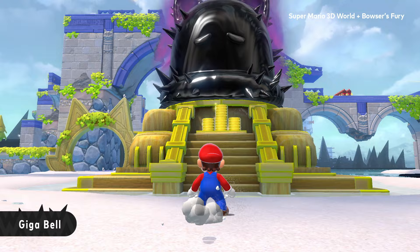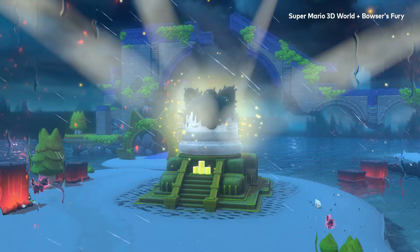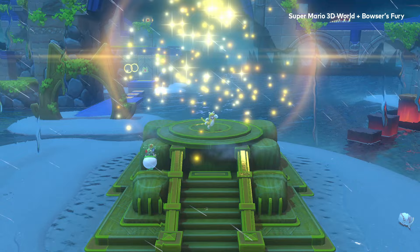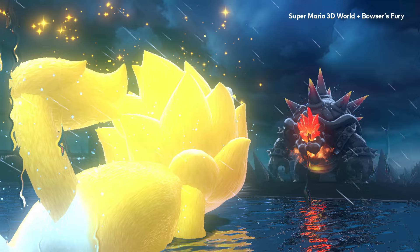If you wish to defeat Fury Bowser, you must claim the might of the Giga Bell. Behold — when the monster appears, it triggers an awakening in the Giga Bell. By gathering the cat shines, Mario has broken the seal on the Giga Bell, allowing him to transform. Fight fire and fury with Feline So Furry.